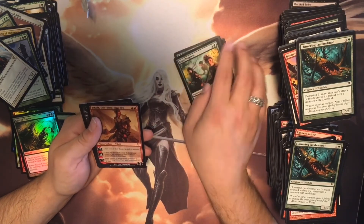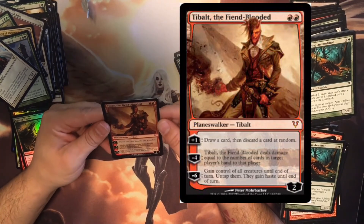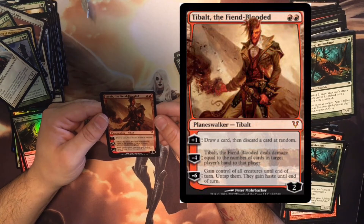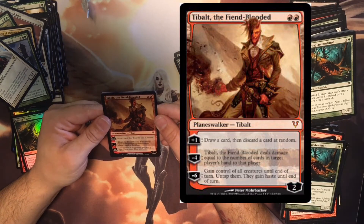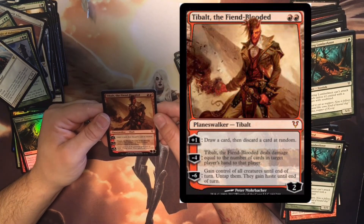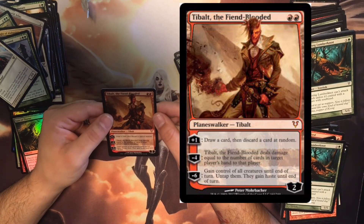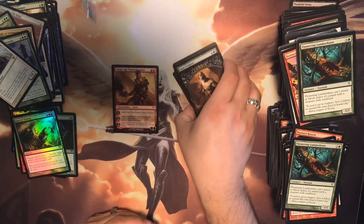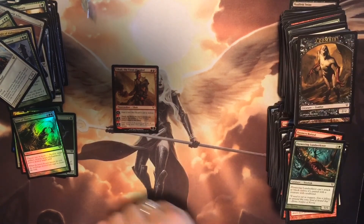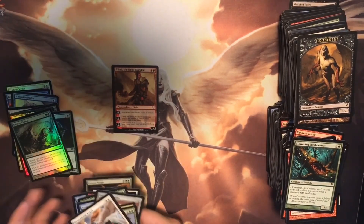And we got him — Tibalt, the Fiend-Blooded! Plus one: draw a card then discard a card at random. Minus four: Tibalt deals damage equal to the number of cards in target player's hand to that player. Minus six: gain control of all creatures until end of turn, untap them, they gain haste until end of turn. Even though I didn't get a lot of the creatures I was hoping for, I pulled a Planeswalker. I know he's not the most favorite Planeswalker — a lot of people would say he kind of sucks — and yeah, he kind of does.